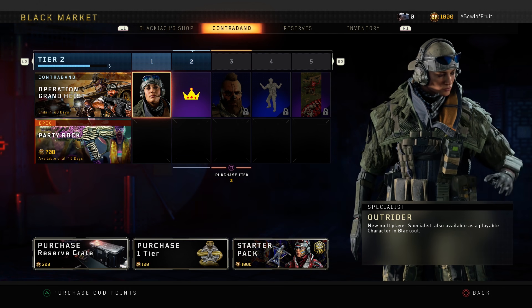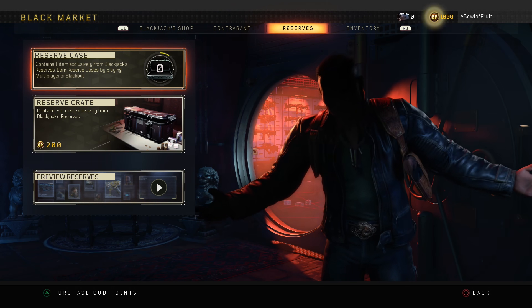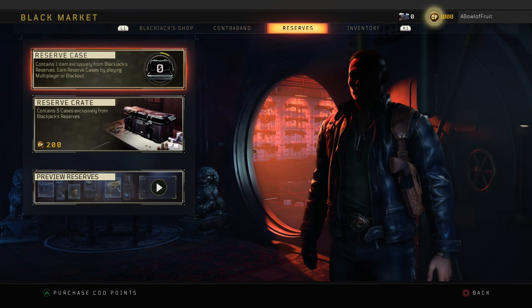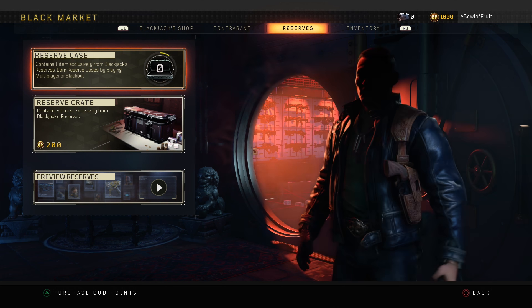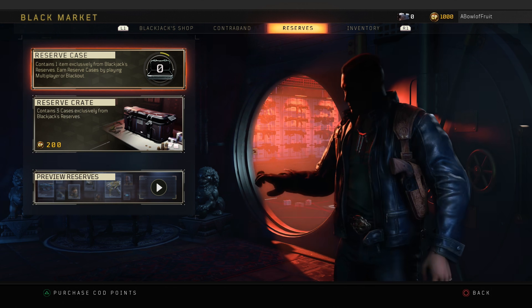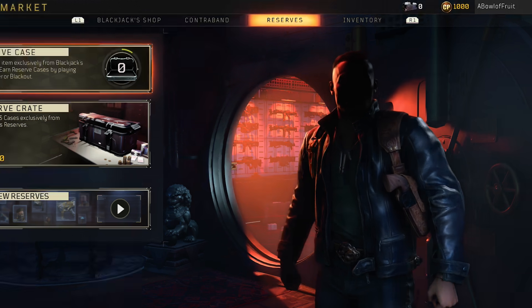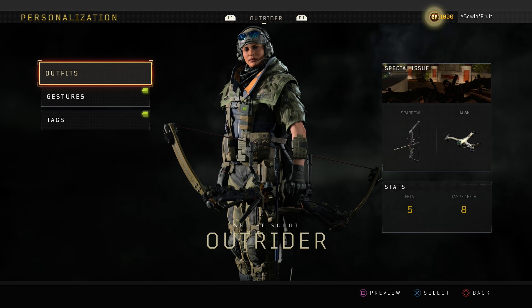I don't know why anyone would not play with her. Interestingly, they've added reserves, which means you pay $60 for the game, $50 for the DLC pass, then there's the battle pass you can spend money on, as well as packages and now reserves - which are other supply drops. The reserve cases themselves have items you can only get inside them, so that's another discussion for another time.